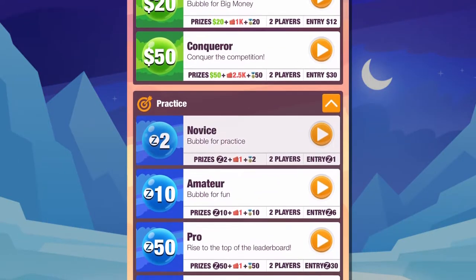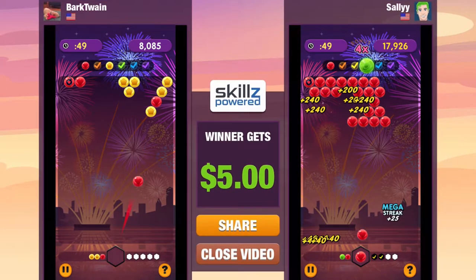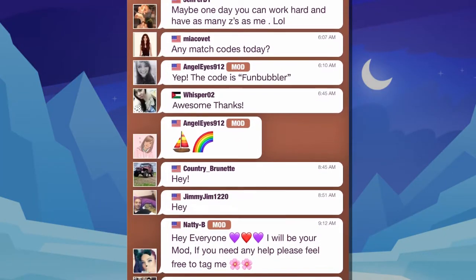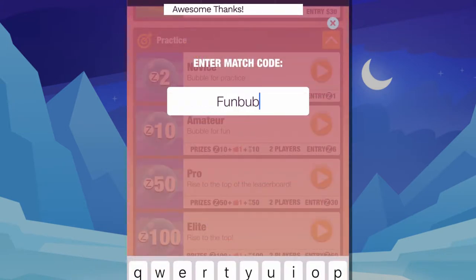Start by playing Z-Games for free unless you prefer to jump right in and start playing for real money. The difference is that real money games sometimes have replays you can watch to see other players' strategies. Also, keep an eye out for match codes in the chat room — these codes get you into tournaments with other players where you can win a small amount of real money. Great way to practice.